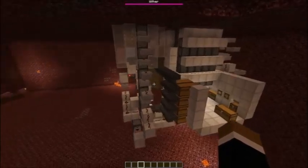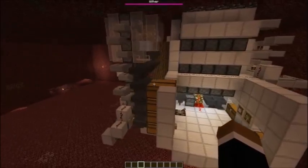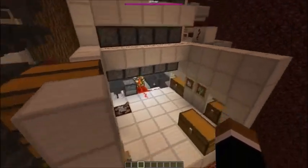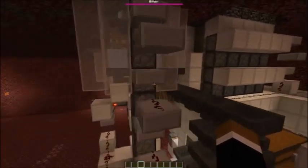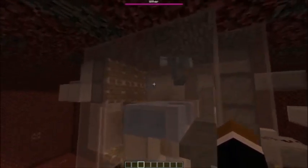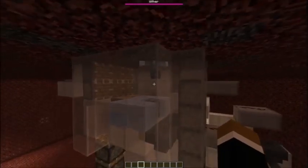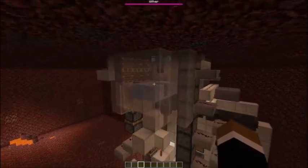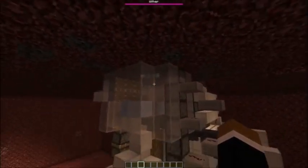Hello everyone. This is a tutorial for my simple to build bedrock wizard cage tree farm. This is a very simple tree farm that uses a certain bedrock location in the nether which can safely contain a wizard. So on its own the wizard can't escape unless you do something stupid. So you need a certain bedrock formation.